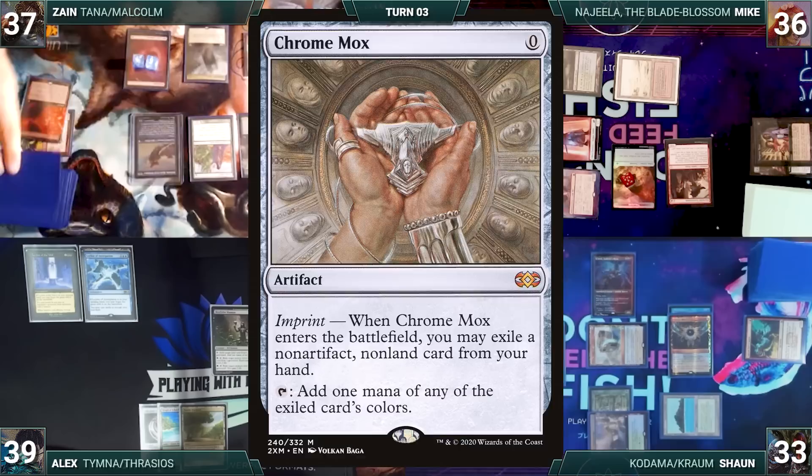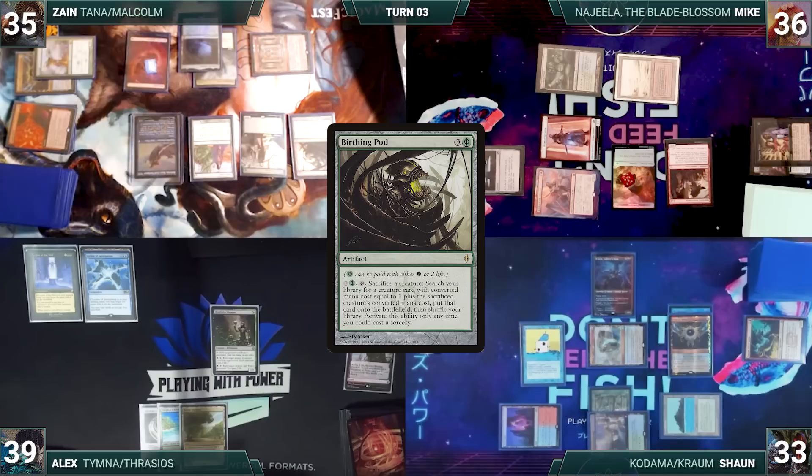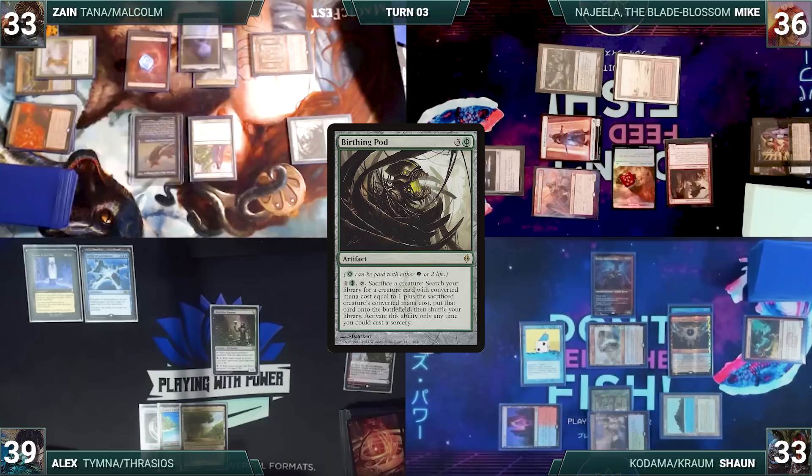Zane adds seven red and exiles Chrome Mox, Gemstone Caverns, and a Birds of Paradise. He plays a Gemstone Caverns for turn, then the table braces as he pays two life to cast Birthing Pod - Remora and Krom trigger and Sean draws for both. To everyone's surprise, Birthing Pod resolves.